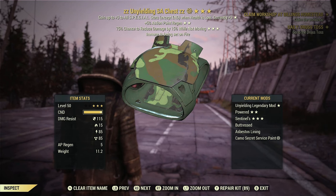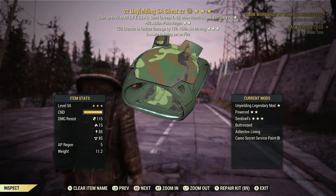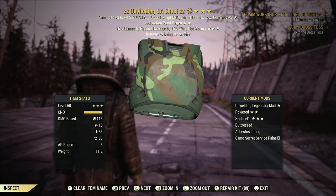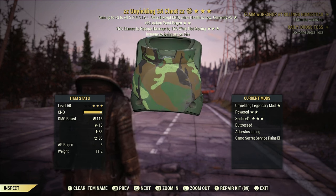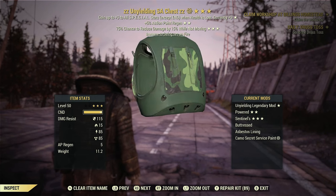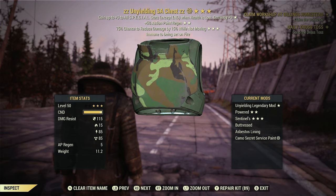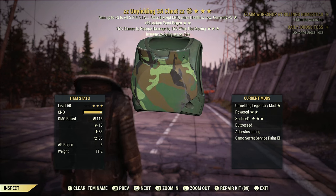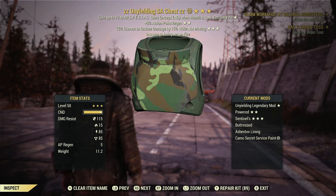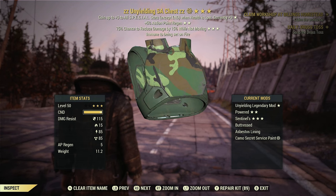For armor I run a full set of unyielding Secret Service armor. Some pieces are very good, like one piece with 5% AP regen and 75% chance to reduce damage while not moving. I run the Buttress mod on all pieces as it gives the most damage resistance — you should always run Buttress on Secret Service armor. For lining I use Asbestos, which makes you immune to being set on fire, preventing deaths from falling embers at the Earl fight.